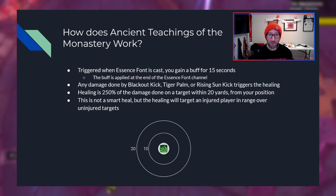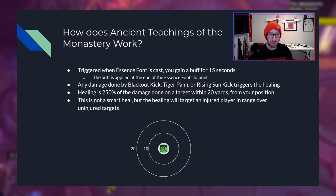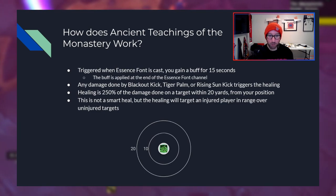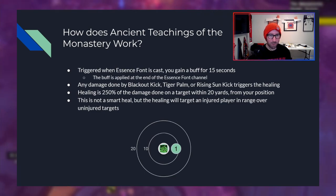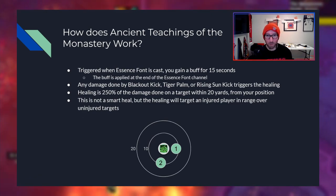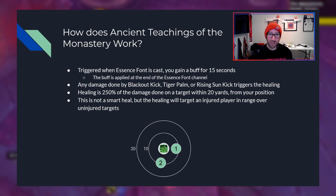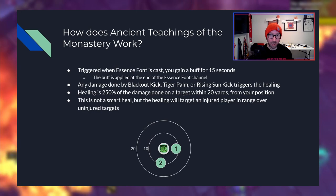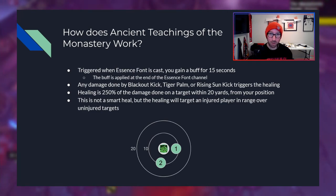Let's go over a quick visual for how this works. We have you at the center, with a couple of rings representing 10 and 20 yards away from you, and you'll have the buff up during this. We drop a couple of players in — player one and player two, group members one and two. Both are injured, and essentially it's going to pick a random one of them. If player one is at 90% health and player two is at 20% health, it may still pick to heal player one.